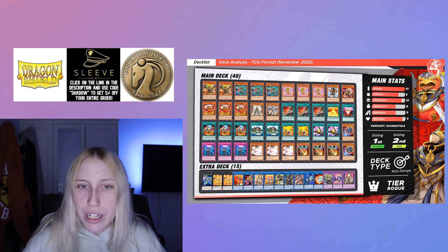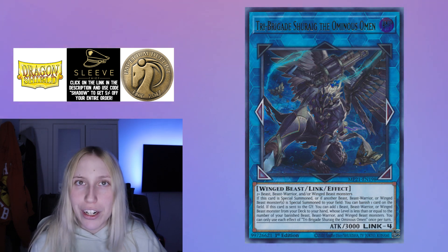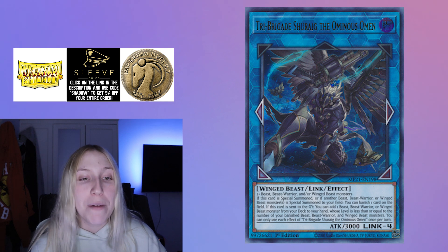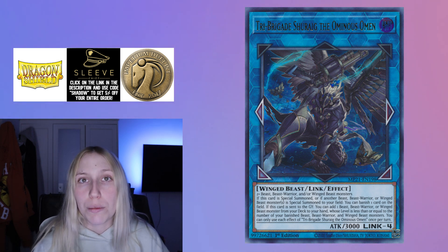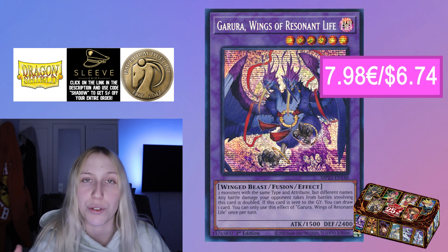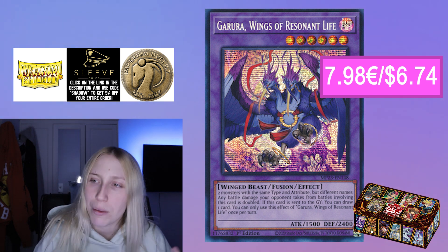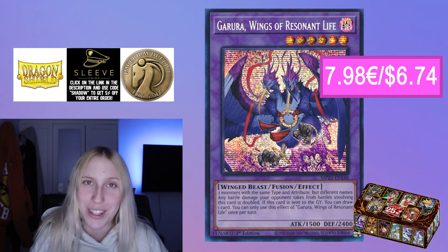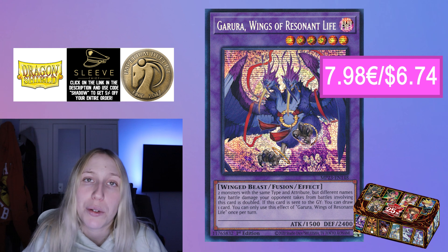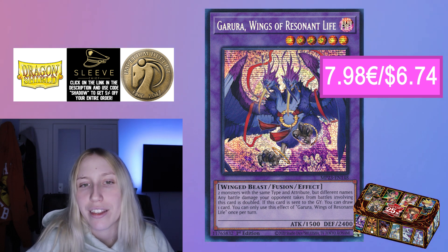You can get the structure decks right now for about 30 euros. The deck works with some extra deck cards — your Shurig gets sent to the graveyard and lets you search a Winged Beast, Beast, or Beast-Warrior whose level is equal to or less than the number of your banished Winged Beasts, Beasts, or Warriors. In the combo you dump Garura, banish Garura, and that lets you get to your Fire King Ponix. Garura is actually the most expensive card in the deck at around seven euros, while everything else is in the structure deck. Tri-Brigade stuff has always been very cheap.